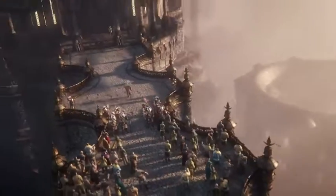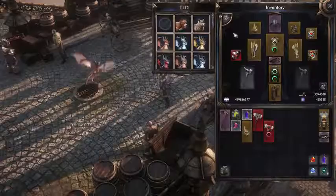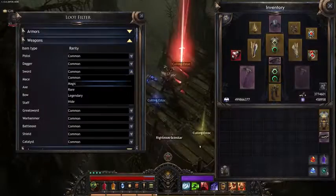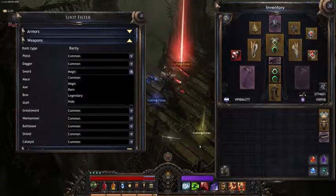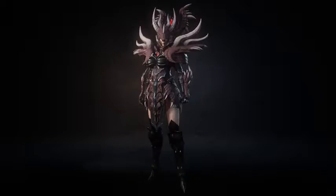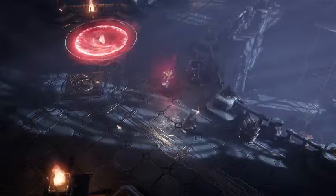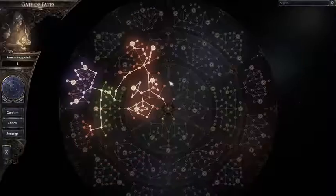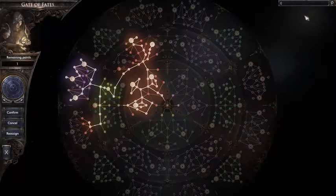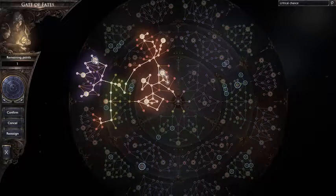With this new chronicle, we're also making improvements to Wolcen's foundations and adding new content to the game: Pets. A loot filter to easily find what you're looking for. Three new cosmetic armors to unlock in the endgame. New damage type and minor skill modifiers. Several new nodes and links in the Gate of Fates, expanding paths and possibilities for character building. A new skill.